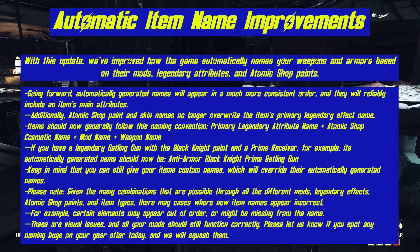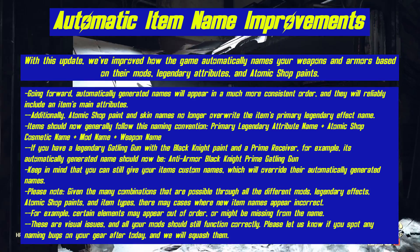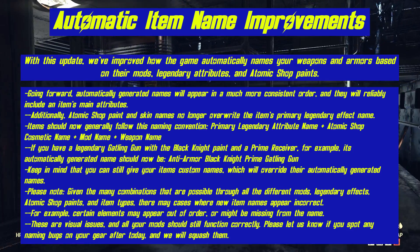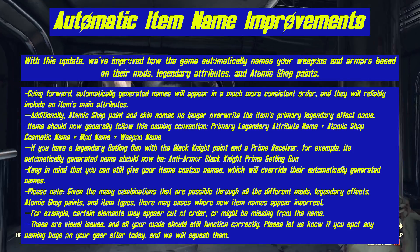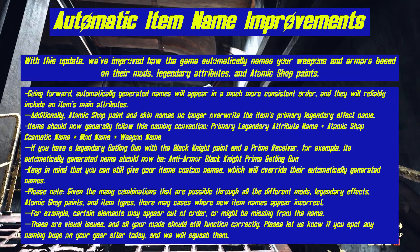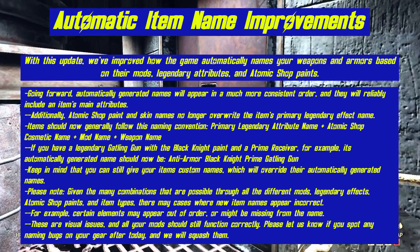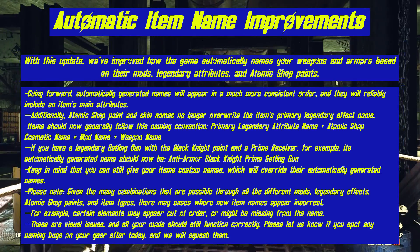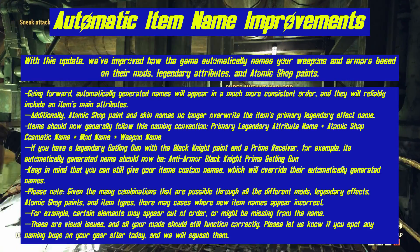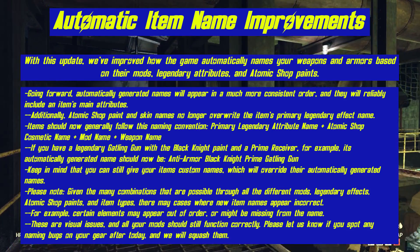Additionally, Atomic Shop paint and skin names no longer overwrite the item's primary legendary effect name. Items should now generally follow this naming convention: primary legendary attribute, plus Atomic Shop cosmetic name, plus mod name, plus weapon name. So if you have a legendary Gatling gun with the Black Knight paint and a Prime receiver, its automatically generated name should be Anti-Armor Black Knight Prime Gatling Gun. Keep in mind that you can still give your items custom names, which will override their automatically generated names.